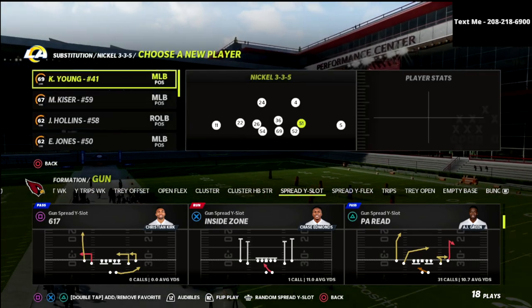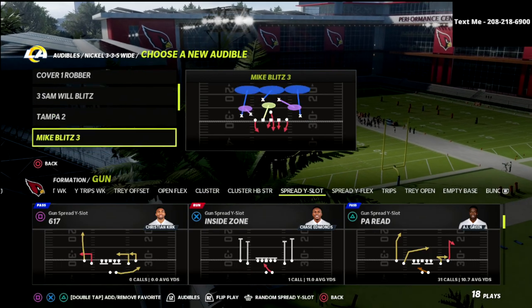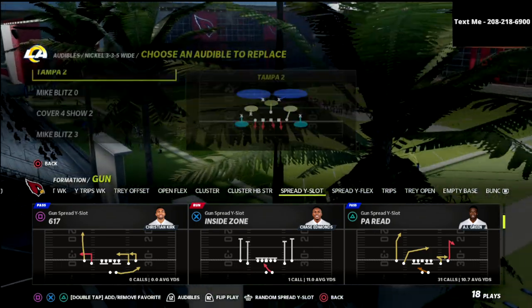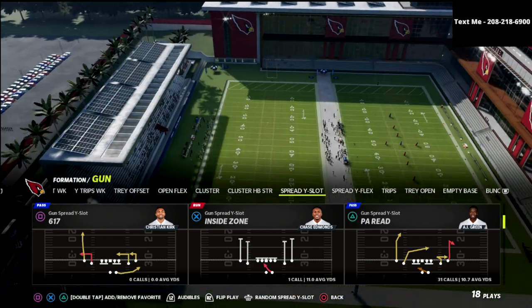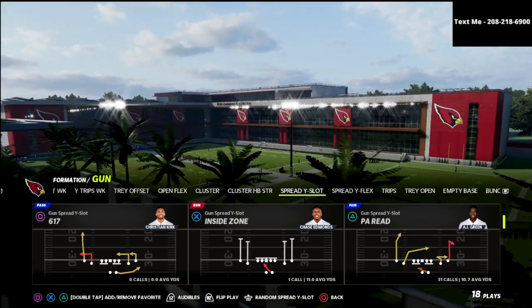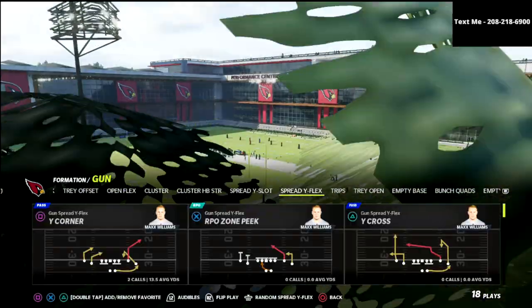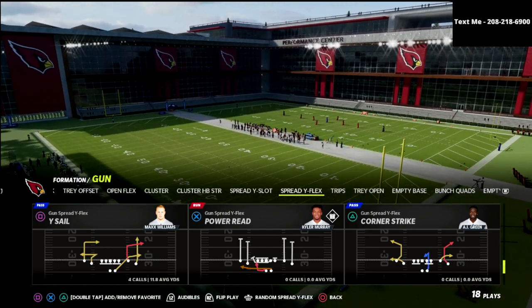Alright guys, let's jump into this video. We're talking today about the Arizona Air Raid offense. The Air Raid offense is probably my favorite real NFL offense to study. I think it actually really does translate very well to Madden because it's all about space, spreading the field, and really taking advantage of space. So we're going to talk about the SAIL concept — the Why SAIL play out of the Spread Why Flex.